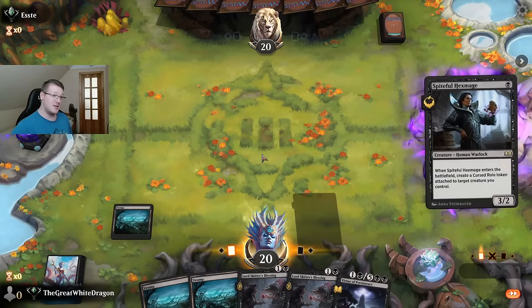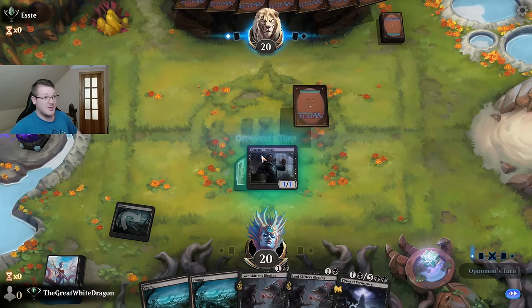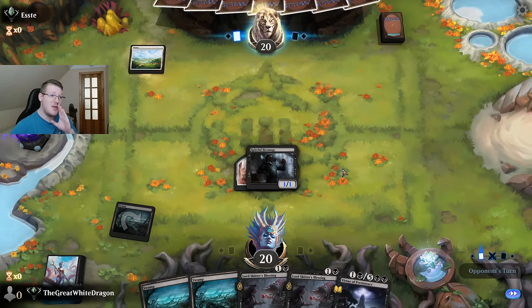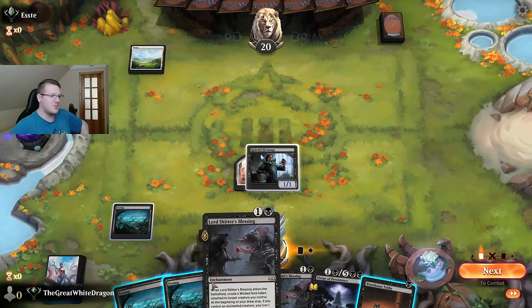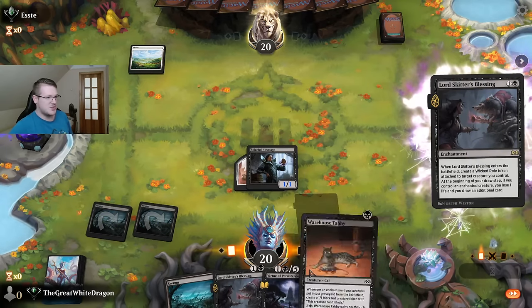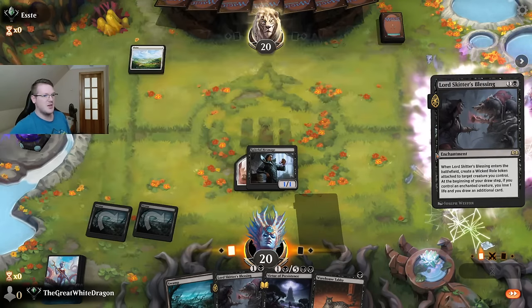Amazing hand, not gonna lie. Let's do this because I want some presence on the board. I want to draw cards — that's gonna be big cheese sauce.